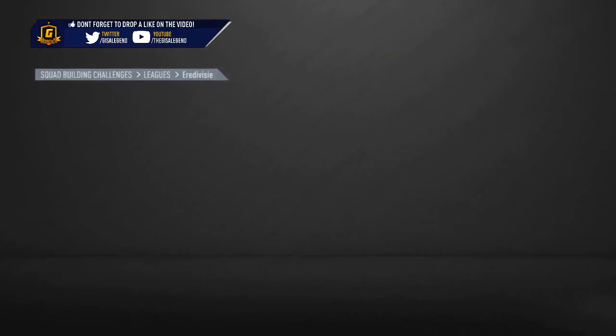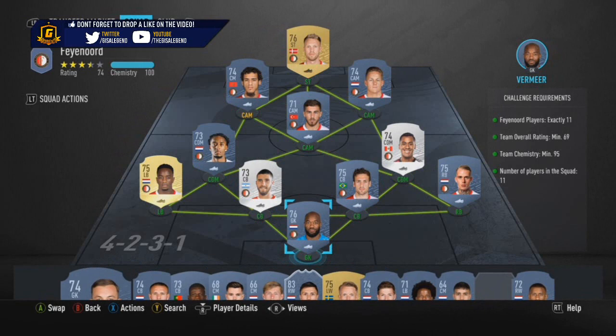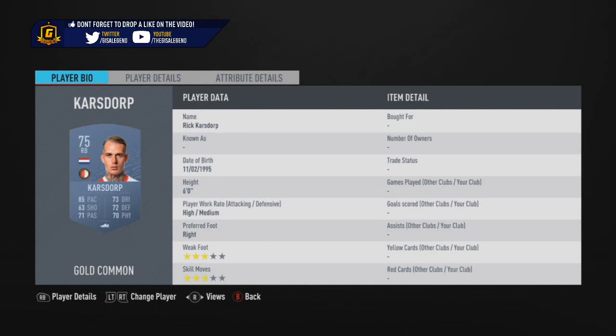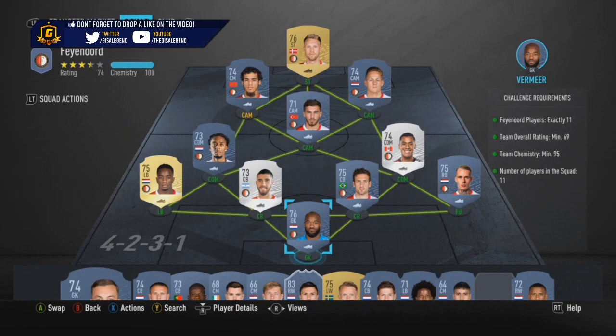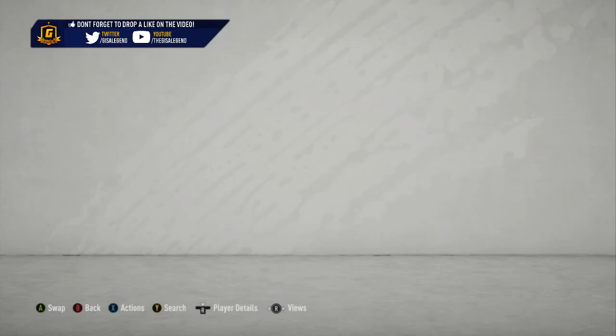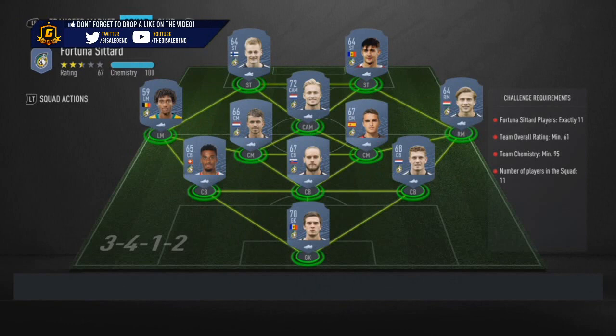Looking at it, I would say Hawk might be his best chem style if you want a little bit more extra pace and obviously you want to improve that shooting. So you might go Hawk, Marksman, Sniper, or Dead Eye - something that just boosts up the shooting but also tries to give the physical a big boost as well. He is very usable, but people will be a bit wary about his 3-star skill moves - that's where a lot of the problems lie. Especially since he has 4-star weak foot so he can definitely do a lot of damage on both feet.